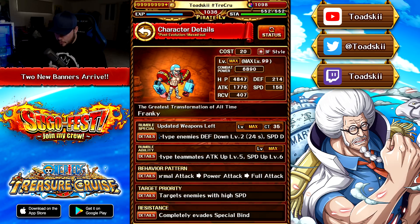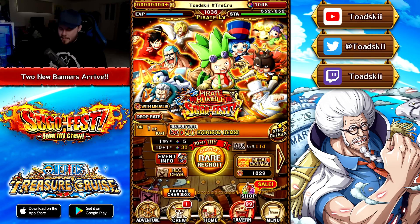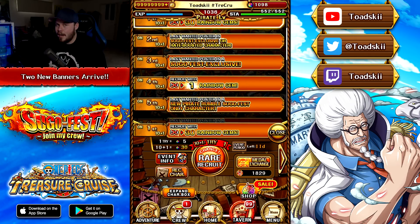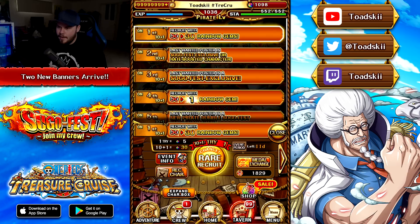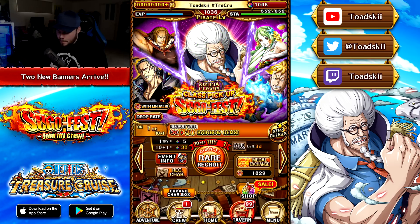Frankie completely avoids special bind once again, but I just can't advise you guys to pull here because the steps don't look enticing. If you're only looking for Pirate Rumble units, you have to do 5 multis for your first guaranteed one. If you're doing 5 multis, you're likely to get additional Rumble units along the way, but it's just not that enticing considering you're only realistically pulling here for the Rumble units. You do have Legend Smoker, Luffy, and Sanji on the banner — that may be the draw — but this does not look like a good Pirate Rumble banner. The Kizuna banner is what it is, nothing really too special.